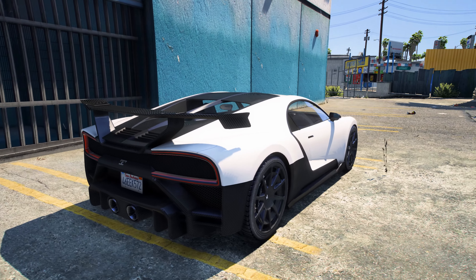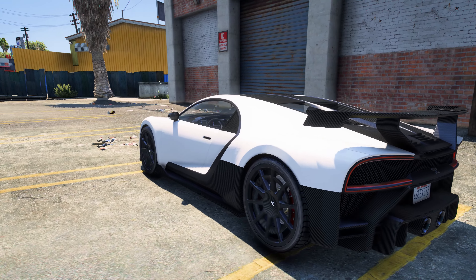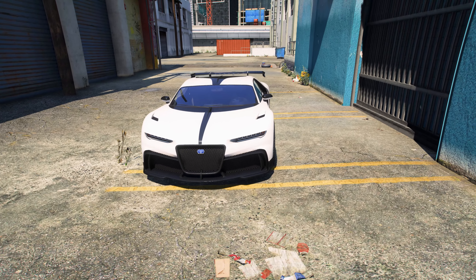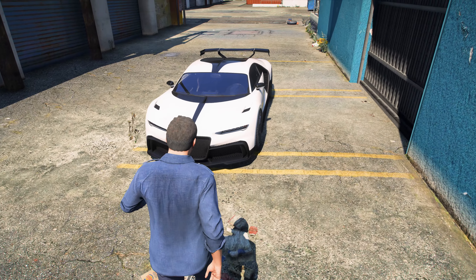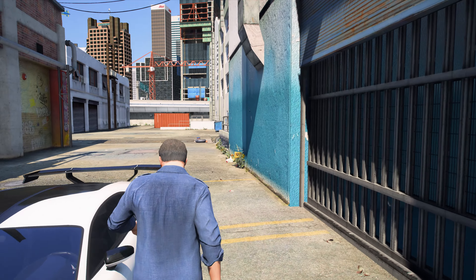Hey guys, what's going on? Back with another video and today we're going to be modifying another lore car. It's in the game - it's called the Truffade Nero Persport, which is obviously based off of the Bugatti Chiron. Is that how you say it?